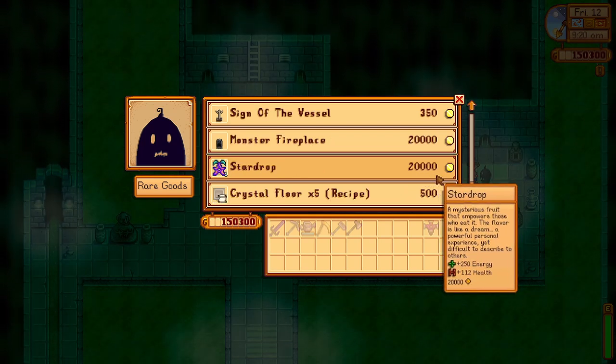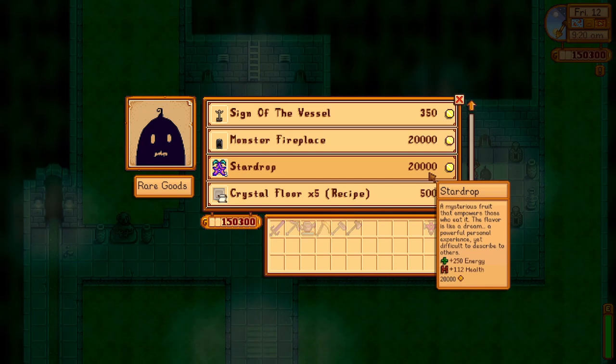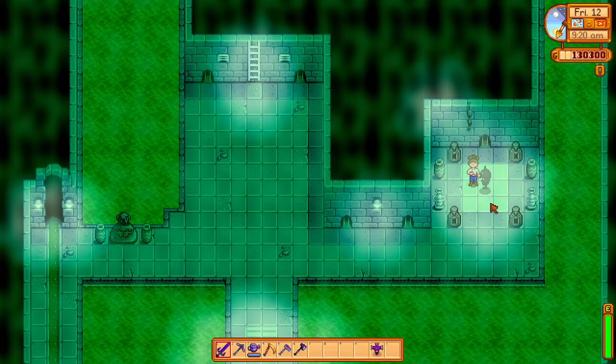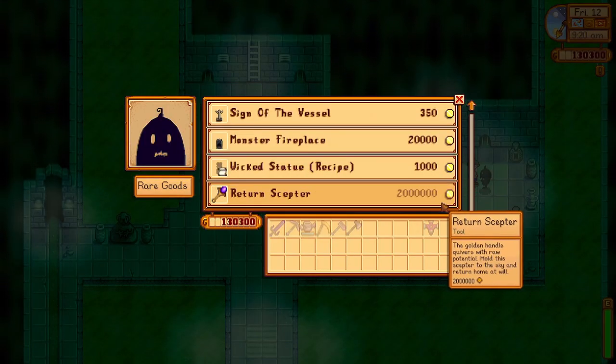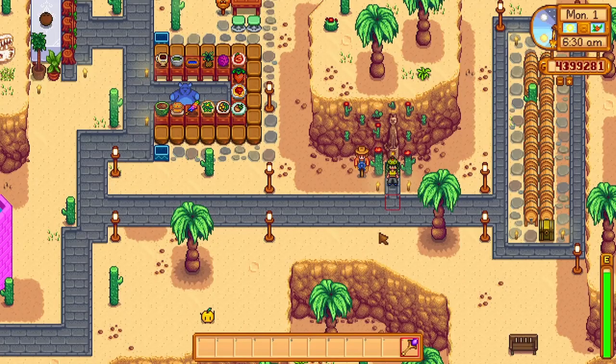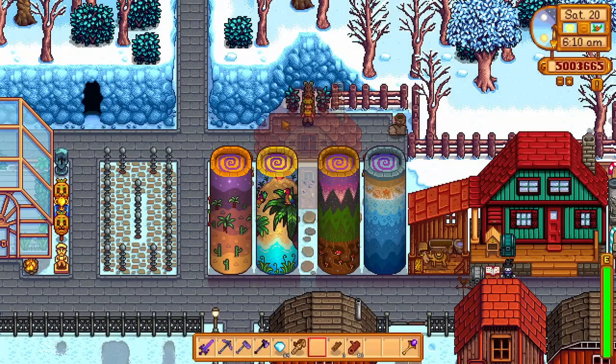For obvious reasons, buying the Star Drop from Krobus is a great purchase. Here is where you can find one of the seven star drop locations, and it can only be bought once through Krobus. Then we have the Return Scepter. Super pricey at 2 million gold, but the Return Scepter will return you right to your doorstep on your farm. This is a better alternative to a Warp Totem Home, as this will return you to the spawn point right next to your house.